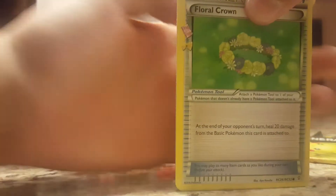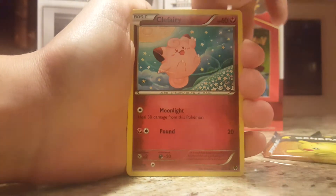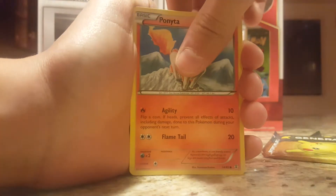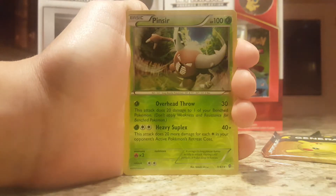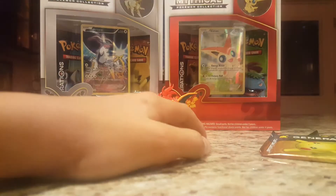Now for the Venusaur pack — come on, Venusaur, I believe you can pull through. We got a Flower Crown Trainer, Metapod, Trainer Maintenance, Caterpie, Clefairy — not Reverse Rare like last time — Ponyta, Magikarp, our Reverse Rare Pinsir. So far, not the best of luck. Generations is supposed to be really good.